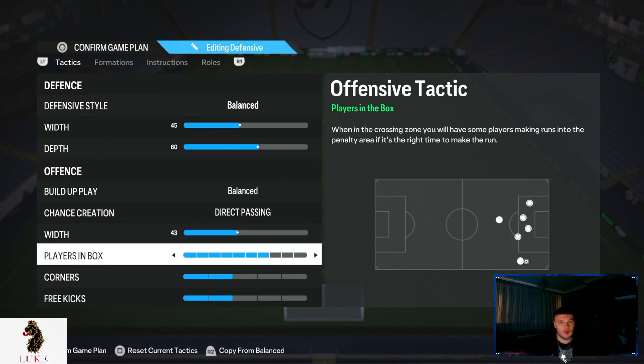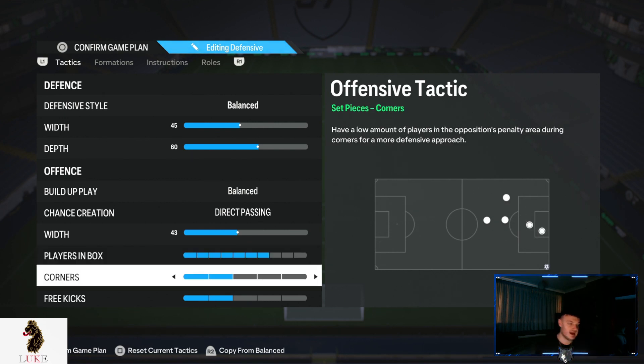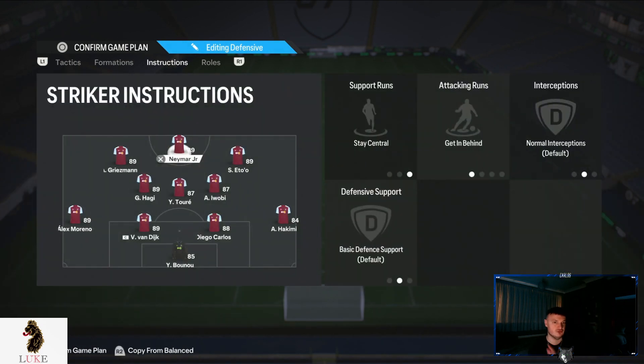Seven players in the box — the more players we have in the box, of course, the more likely we are to score a goal. Two corners and two free kicks. The player instructions on the 4-3-2-1 haven't really changed since last year — it's followed a very strict set of player instructions.